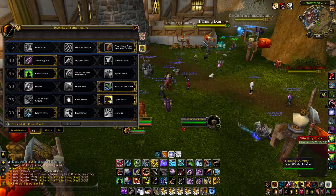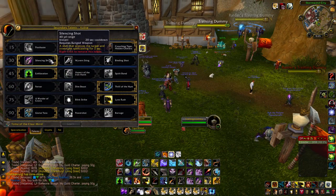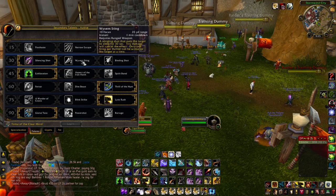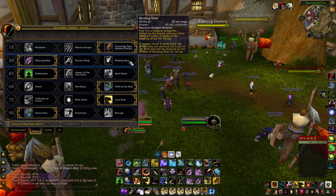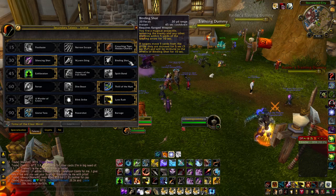Now we're going to go into the level 30 talents. Here we've got Silencing Shot, which we should all be pretty familiar with — we used to use this as MM back in Cataclysm. We've then got Wyvern Sting, which will put the target to sleep for 30 seconds — that's 6 seconds on a player in a BG or Arena. And then we have Binding Shot, which puts an arrow on the ground, and if anyone stays within range of that arrow they are stunned for 5 seconds, or 3 seconds in PvP.